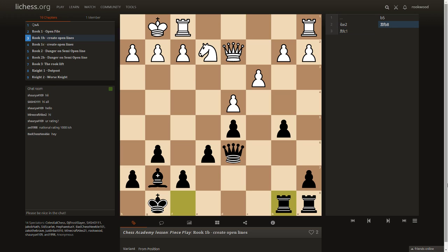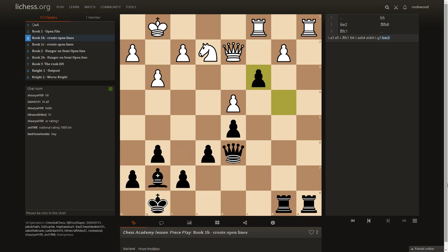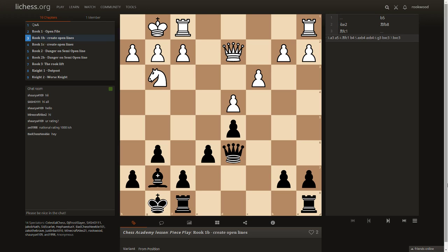Rook c1 — let's say a3 to stop b5 from opening files. Now a5 to support b4. Rook c1, b4, takes, takes. He doesn't want to take back because that makes his pawn structure weak. We take and now we've opened up the files and created a weak pawn on c3. This is our point of attack — just like in the last chapter where f7 was the target, now we have c3. This is an important strategic concept, especially in Queen's Gambit Declined structures where you have three pawns versus two and can do the minority attack to force open lines and create weakness, usually on c3.